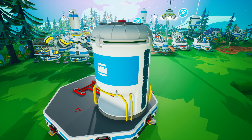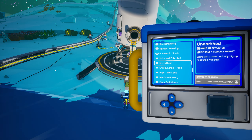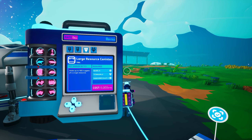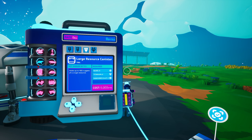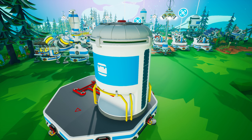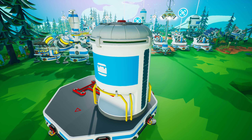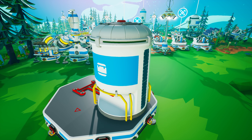Moving up in size, there is the large resource canister. You will receive one of these as a mission reward in Astroneer Academy 303, though you will have to unlock it in the research catalog with 5000 bytes if you wish to create additional ones. You can create it on the medium printer from one glass, one titanium, and one nanocarbon alloy. It functions exactly the same as a medium resource canister, though it can hold 400 nuggets of a single resource. Since it is so large, it requires a large tier three or larger storage slot.